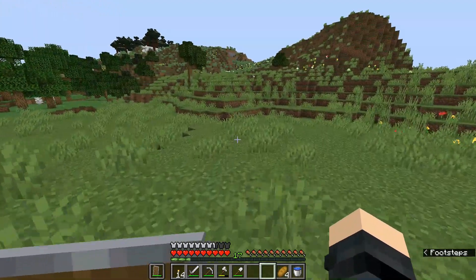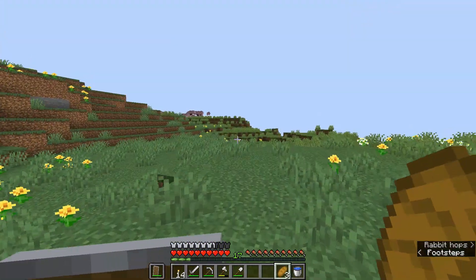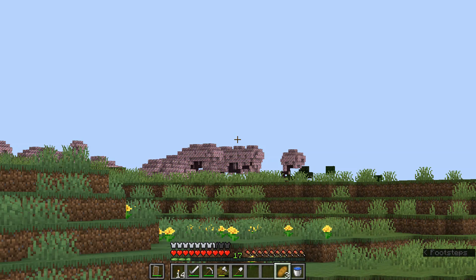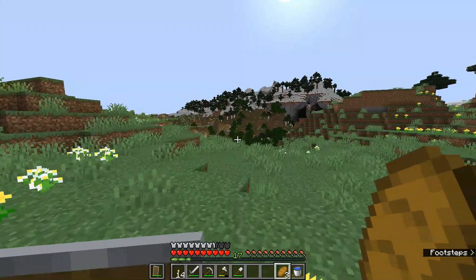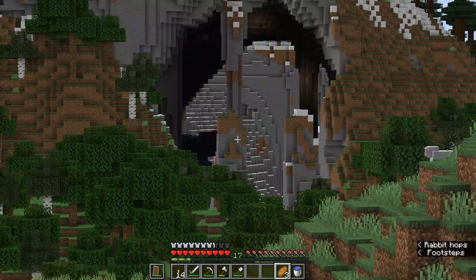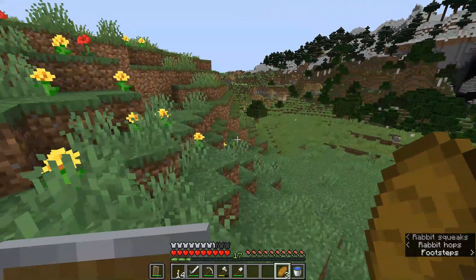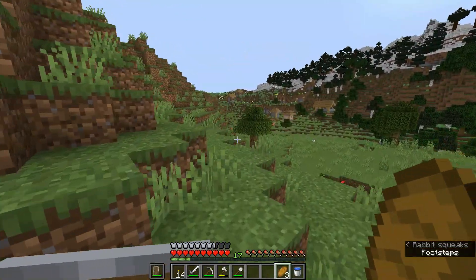One thing I did do while I was out here looking around is I came just over this hill — check this out guys, right over this hill. I've got Optifine so I have zoom. We have a cherry grove right over there! That's what I want to get to. I'm saving it for a video and oh my god, how did I miss that? Look at that — that's cool, we might have to explore that at some point, probably not today.